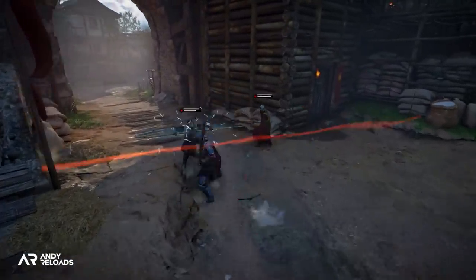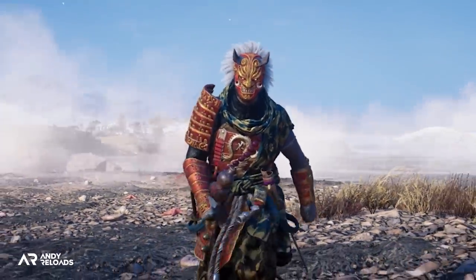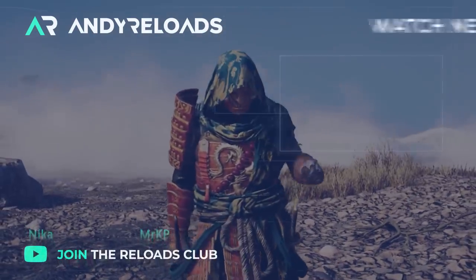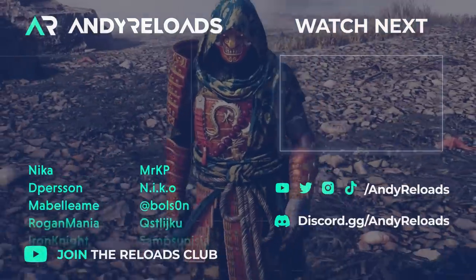Ubisoft are also bringing a new Japanese samurai armor set to Valhalla called the Ghost — obviously a very sneaky nod to Ghost of Tsushima, especially with the awesome looking katanas and the recent AC Japan announcement. Click the video on your screen to get the full breakdown of that armor set.